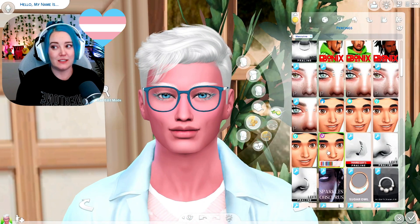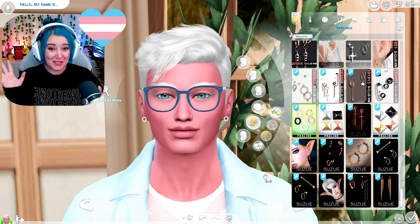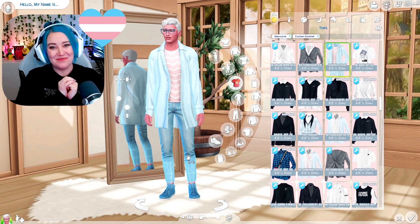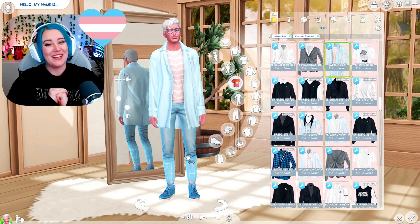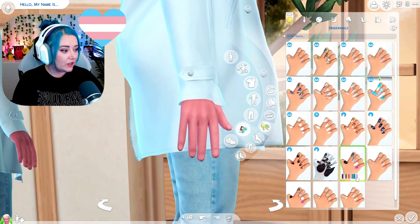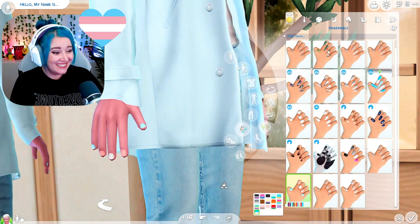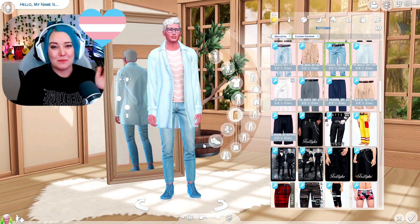Just kidding — I forgot to accessorize! Let me get some earrings on here. I added glasses because now he's hot guy with glasses, and I think I'm into that. I went pretty simplistic with the accessories. Here is our transgender flag Sim — I love him! Let me know what you guys think. Also, I totally forgot nail polish — where is it? There it is. Now they are done.